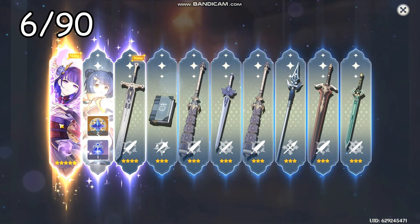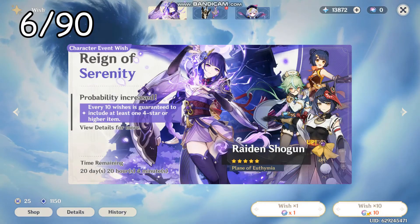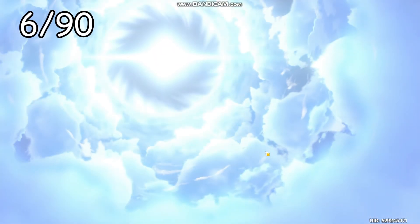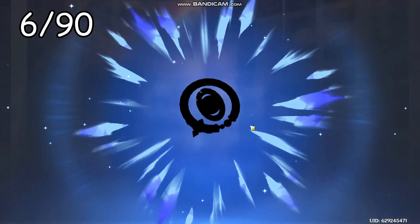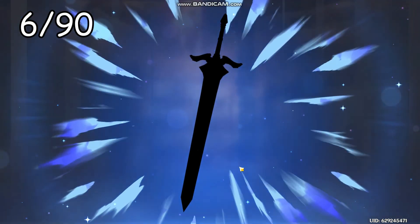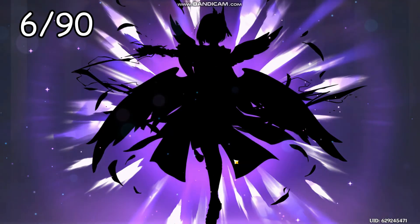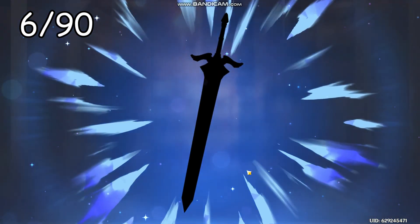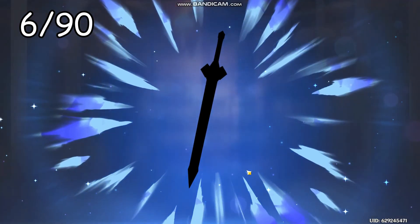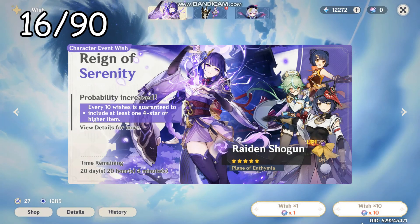I've never gotten a double five-star, which is unfortunate. Welcome home! Can we get an early five-star though? No, but that's okay — we got some fodder. Yes! Sara constellations and Shangling — C6 Shangling is broken! Not a double four-star but that's okay.